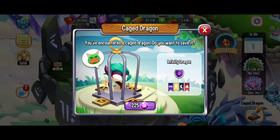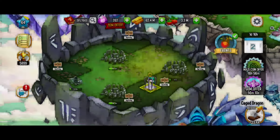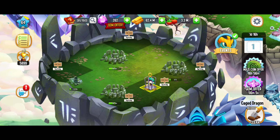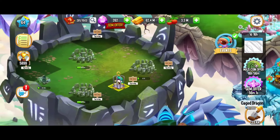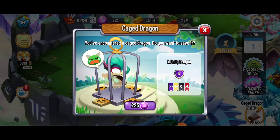Here we've got a cutie patootie — this is the infinity dragon. I think I might have to clear this dragon; it's a cage dragon and it's 10,000 to clear. Well, we're not in a hurry, so I might save it just there for now. But normally I do clear those dragons. When it comes to the infinity dragon, there's got to be other ways to get it.